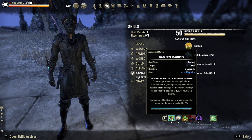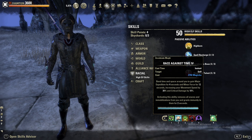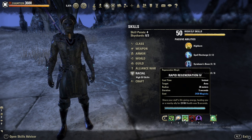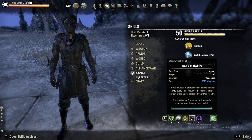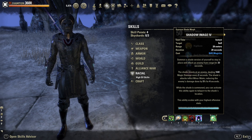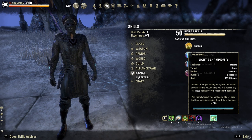On the back bar: Dampen Magic as a light armor shield. Race Against Time for Major Expedition, Minor Force and snare removal. Rapid Regen, a strong HoT. Dark Cloak, another strong HoT that also gives Minor Protection. And of course Shadow Image, the strongest skill in terms of mobility, and the Restoration ultimate Light Champion for Major Force.